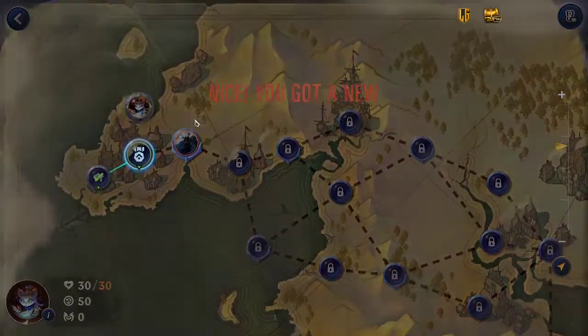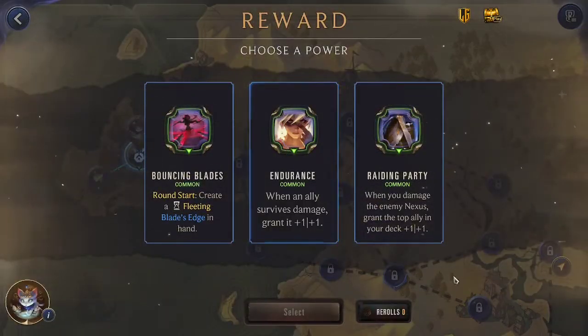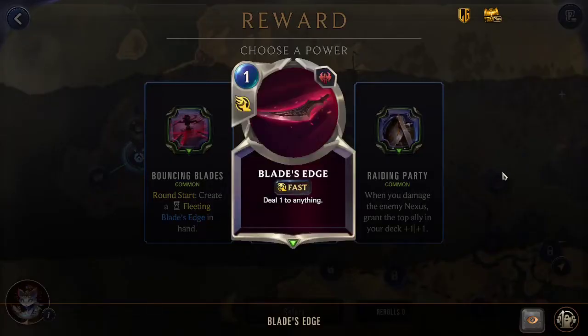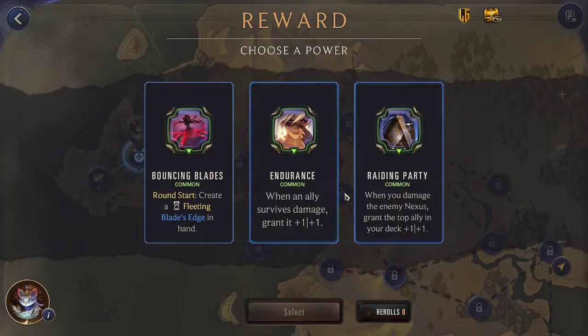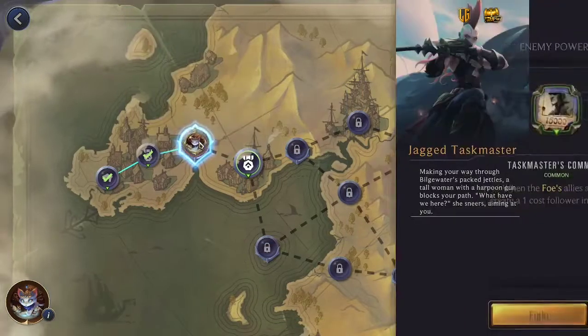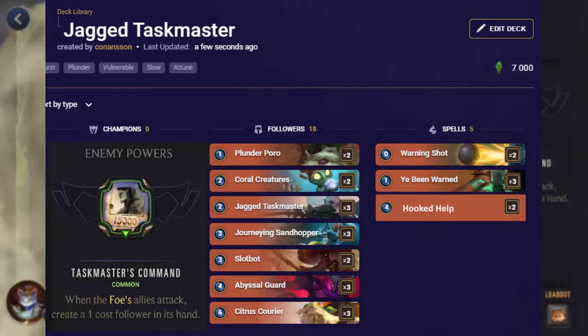Jump in, look at our first power. Bouncing Blades is just great against Gangplank — we have all of these power kicks lying around, all of these one-cost units, having a constant Blade's Edge: one attack, deal one to anything is very very strong. We really need those extra stats, all of the opponent's units are smallish, Bouncing Blades is just very very good here. First, Taskmaster starts with one less mana gem, gets all of these extra one-cost followers which can be a little bit annoying with bad elusive and stuff like that. However, usually it's not that big of a deal.